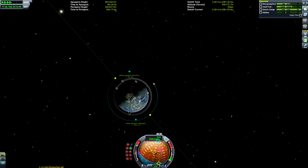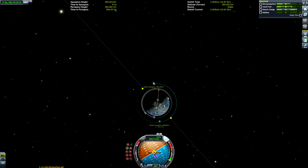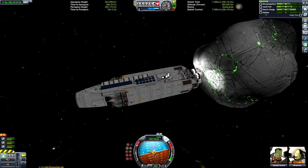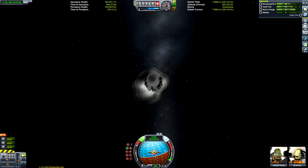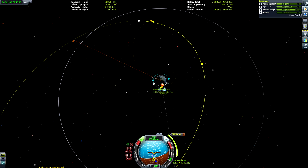We just need to raise our periapsis by about 2,000 meters and then we should be pretty golden. We'll time-warp and make sure we're pointing prograde when we get to apoapsis. The SAS autopilot is doing very small puffs for fine tweaks. Look at that — very small separation. When I detached the asteroid it flung itself slightly away, so it wasn't quite as perfectly circular, but it's still very very circular.